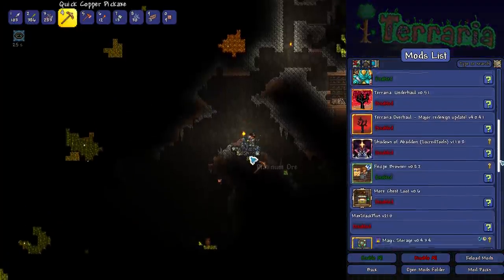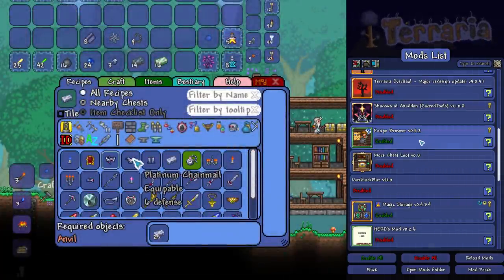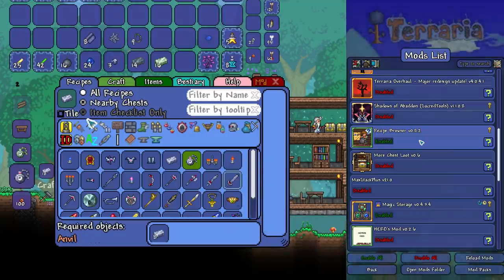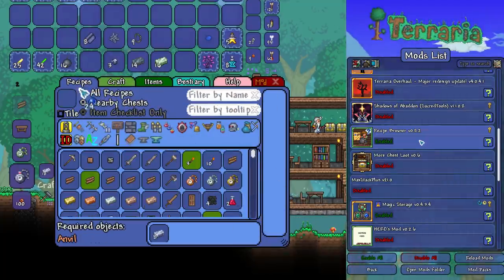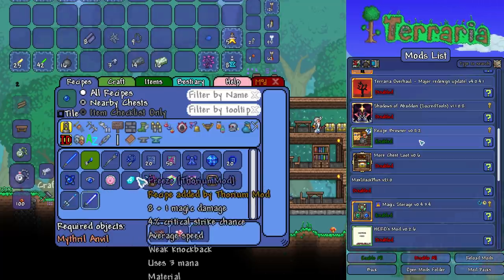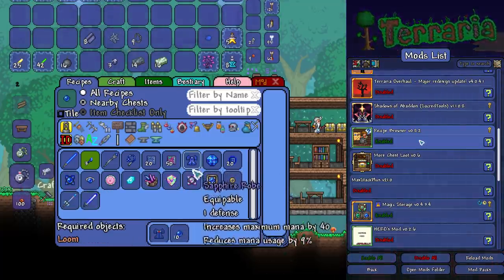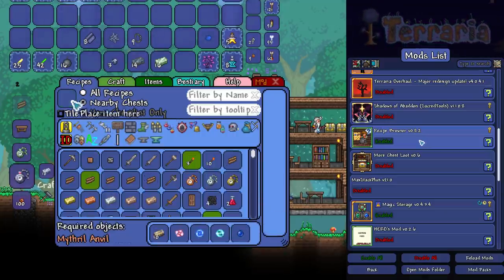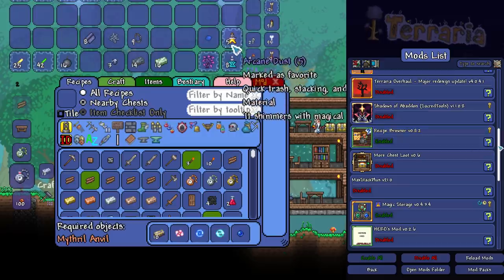Another one I would recommend is Recipe Browser. This is great if you're like me and you can't remember the recipe for everything in Terraria. You set a macro, it opens up, you put the item in and you can have a look at all the recipes surrounding it. You probably know this one because I use it probably more than any other mod in my entire Terraria history, and I really like it. It's very helpful.